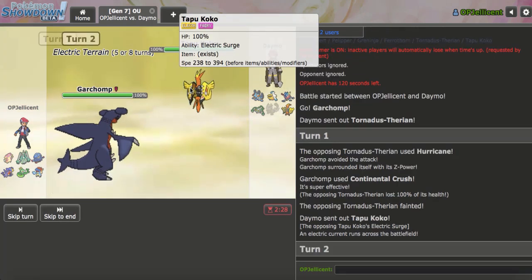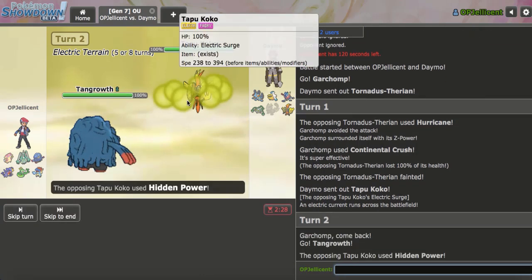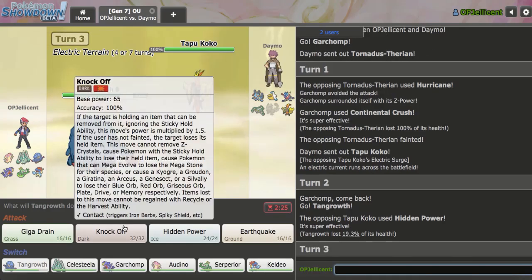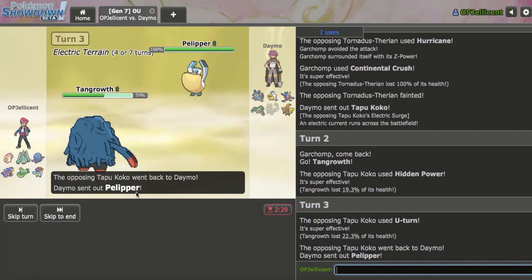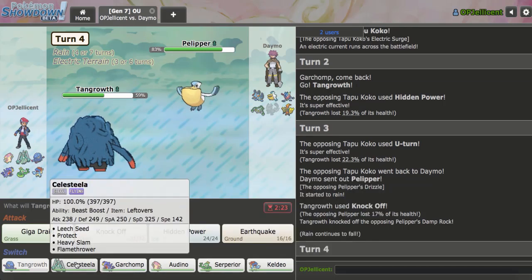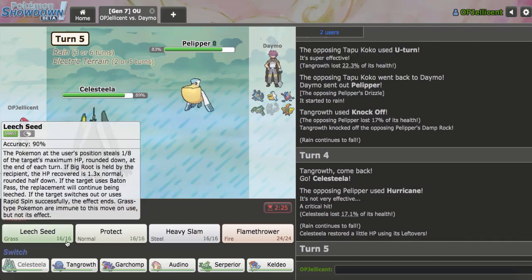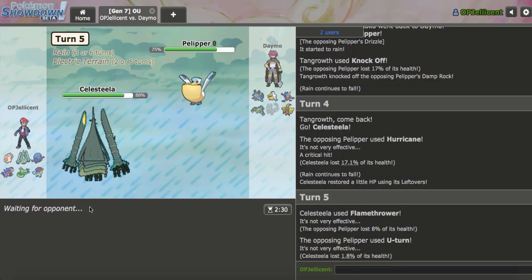They bring out Tapu Koko next. I'll go Tangrowth here — I don't want to take a Dazzling Gleam or HP Ice. They do go right for HP Ice. I don't think that would have OHKOed my Pokemon, but it's okay. I can just click Knock Off here as they probably go Ferrothorn. They actually give me the Damp Rock. I'll keep this and go out into my... I saw a Celesteela here on the Hurricane — I can't let my Tangrowth take any hits. Is this Flamethrower? I didn't expect to be faster.